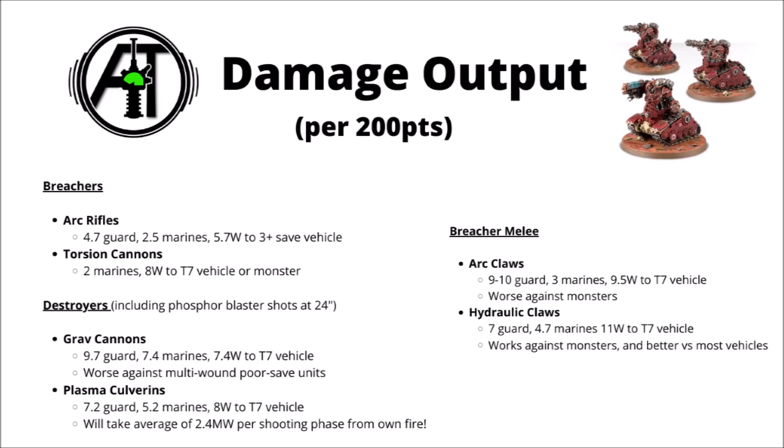Looking at the Destroyers, they generally do tend to just out-shoot the Breachers against general targets. The Grav Cannons are really quite impressive — they'll clear out a squad of 10 guardsmen, around 7-8 marines, and around 7-8 wounds to a Toughness 7 or 8 vehicle without an invul. Of course they're far worse against -1 damage mechanics or against multi-wound models with a poor armour save. The Plasma Culverins have fairly similar numbers to the Grav Cannons, and their damage doesn't care much about the save of the target. However, even in just a 4-model unit of Cataphron Destroyers, if you are overcharging, you're taking around 2 or 3 mortal wounds per shooting phase — meaning you're killing around 1 Cataphron Destroyer, losing about 50 points of your own models. Personally, out of the Destroyer upgrades, I far prefer the Grav Cannons; I think that mortal wound drop-off is just a bit too steep for the plasma.